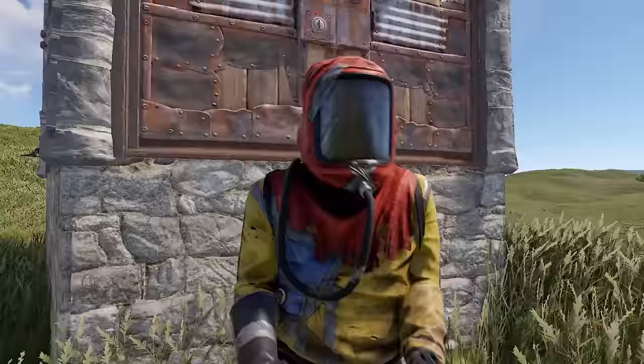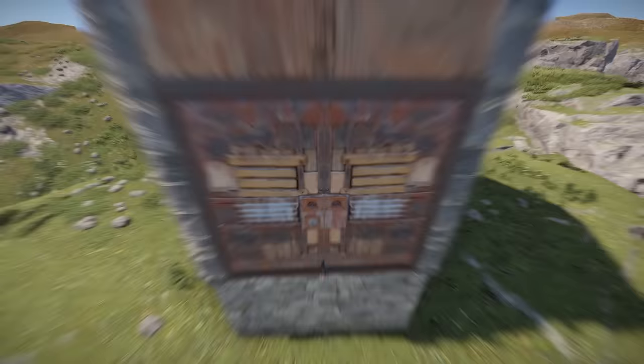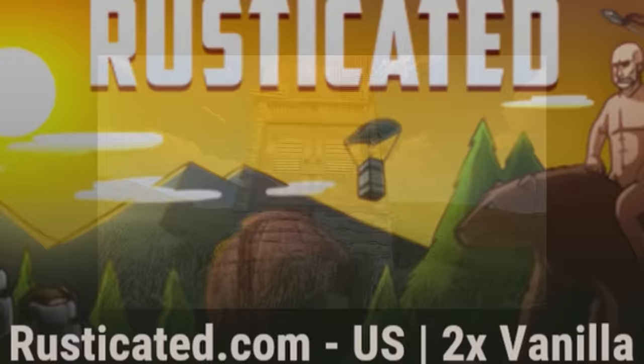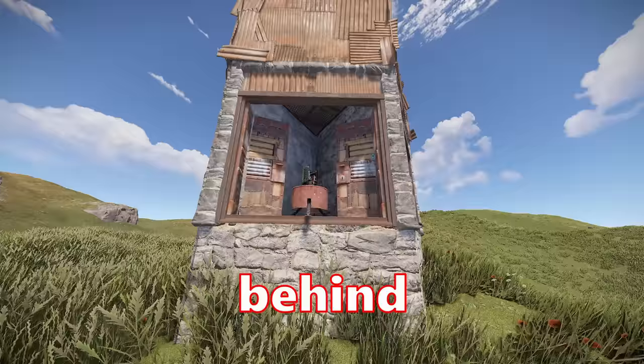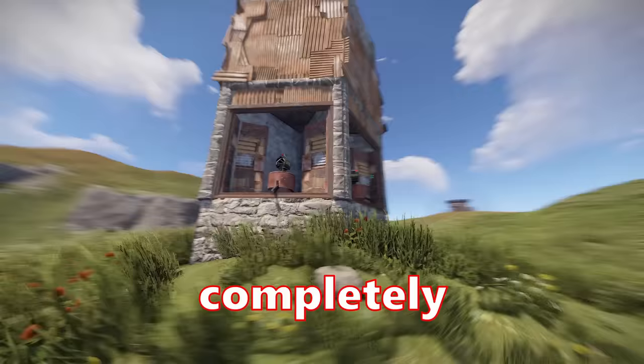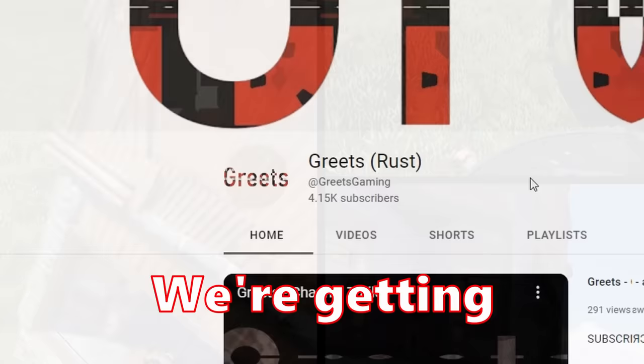Greetings YouTube, thanks for checking out the video. Today we are going to be checking out this trap base that I built on Rusticated 2x Mondays. This trap has six auto turrets hidden behind double doors on every side of the base, making it completely inescapable. Once a victim is in range, no matter where they run, they won't survive. We're getting really close to 5k subscribers, so if you end up enjoying the video, consider subscribing to help us hit that milestone. Now let's get into it.